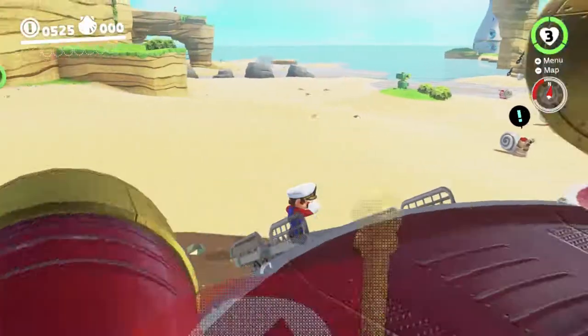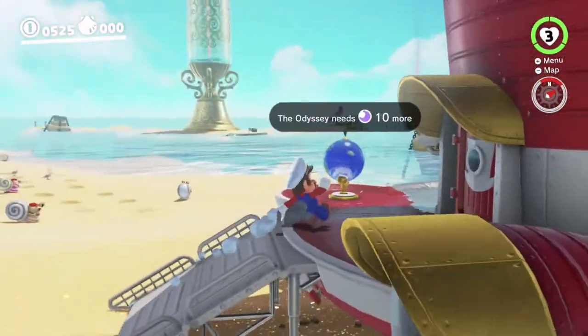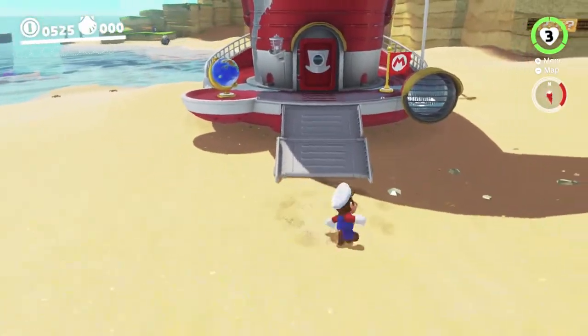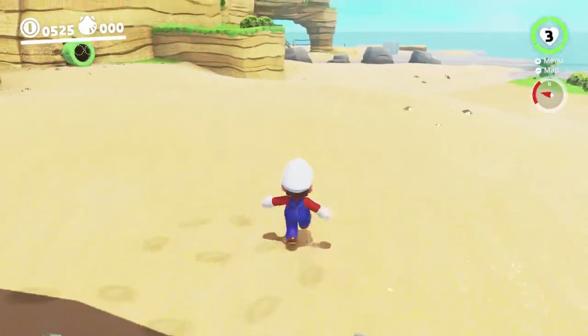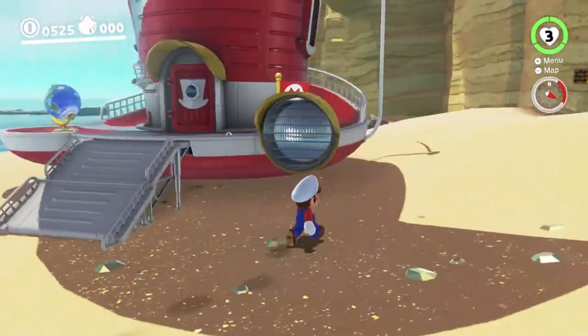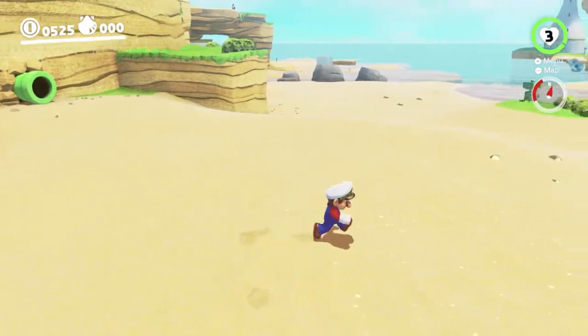Hey there everyone, this is Danielle playing some more Super Mario Odyssey. Last time we did Shiveria without jumping or capturing — it was kind of hard but we managed to pull it off. Now we're going to do the same rules again here: no jumping, no capturing. Throwing Cappy is of course okay but we can't capture anything with her.